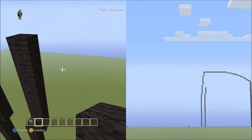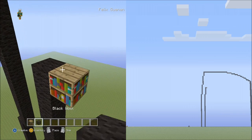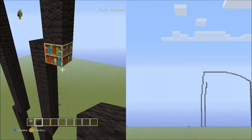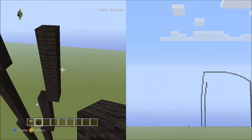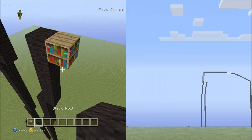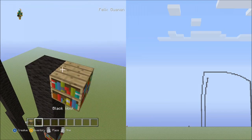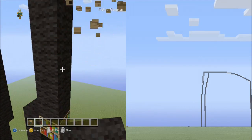Fly down and delete that. Now place 6 blocks going up on the right side, then delete that. Now place 2 sets of 5s going up on the right side, then delete that.